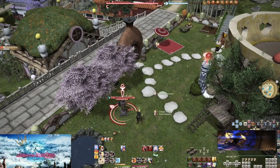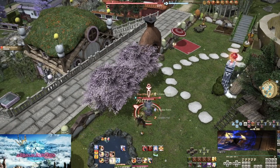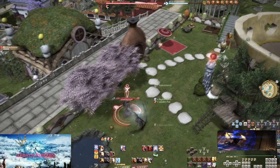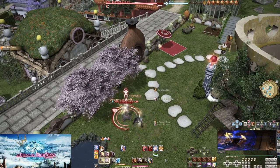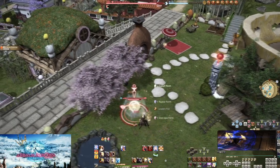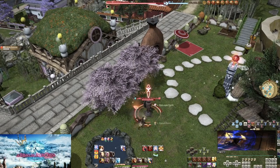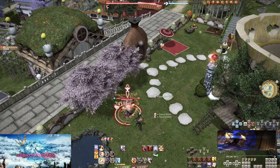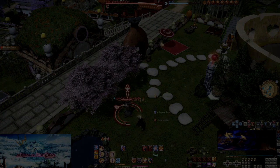One thing to note: Dragon Kick and Twin Snakes almost always get used together now. This makes the 2-2-3 ratio more like a 2-3 ratio, since our GCD pattern combines Opo-Opo and Raptor forms. With all of the A Realm Reborn skills out of the way, progress towards Heavensward, where you'll be able to obtain more skills for punching.